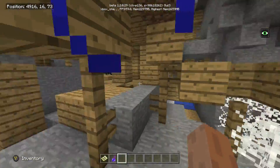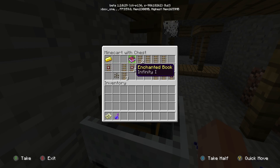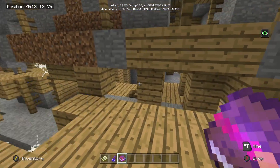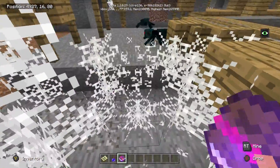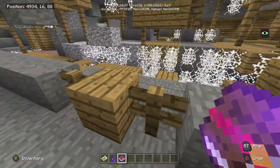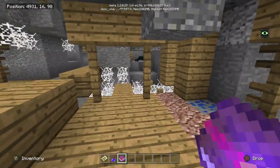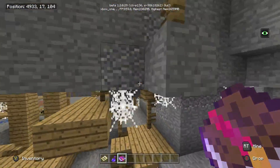Here's another spawner — I think we've already broke this one. Alright, there it is. This chest comes with an enchanted book and it's Infinity — you can't complain with Infinity. It also comes with melon seeds, so if you're a big fan of melon you're going to find some here. There are even more spawners — I think we've already broke these ones. Let's go this way and see if we can find any more.